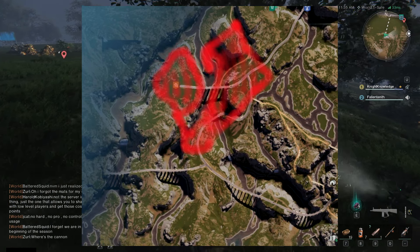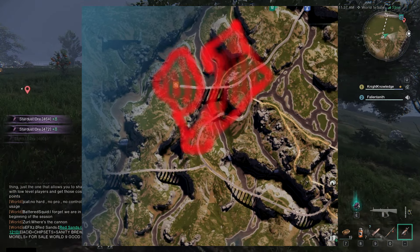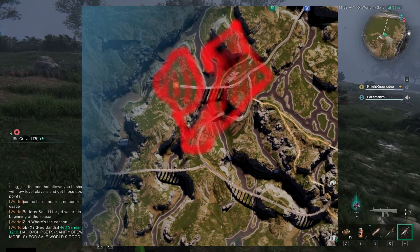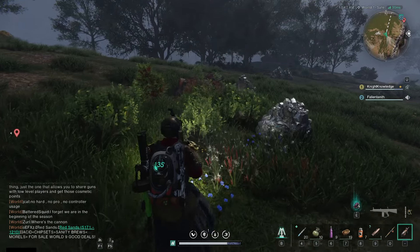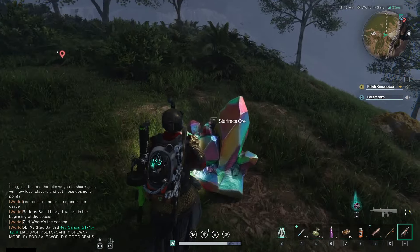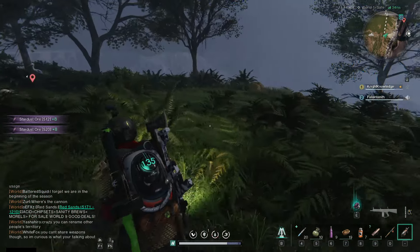Now onto the bad news. At the time of this video, it'll take two to three of the same contaminated plant to ferment into only one acid. But you can get seeds, and hopefully with the help of high-level gardening gloves, you can start your own contaminated plant farm and have a secondary source of acid.